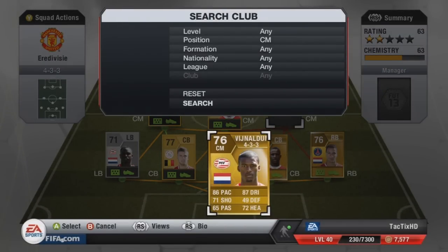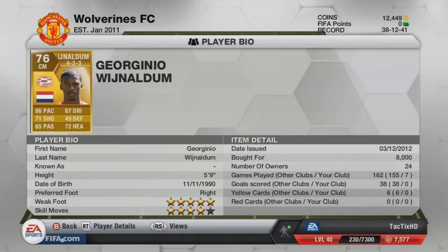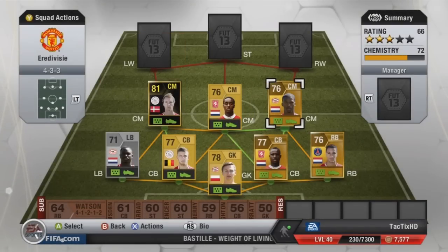At right center mid, you probably noticed him already — De Guzmán, 76 overall, 86 pace, 71 shooting, 87 dribbling, 72 heading. This guy is so underrated, only 76 overall, 5-star weak foot, 4-star skill moves, cost me 8,000 coins. He's originally a center attacking mid but I bought him as a center mid. Honestly, I wish I'd used him in my Dutch squad — I think I could have easily subbed him in for Sneijder, because he is a very good center mid.